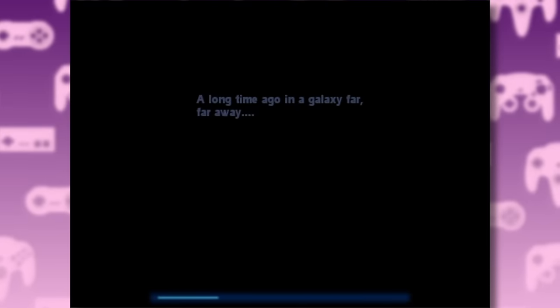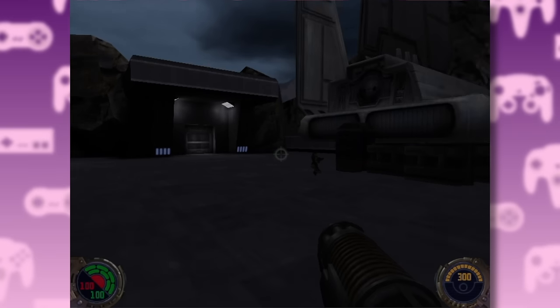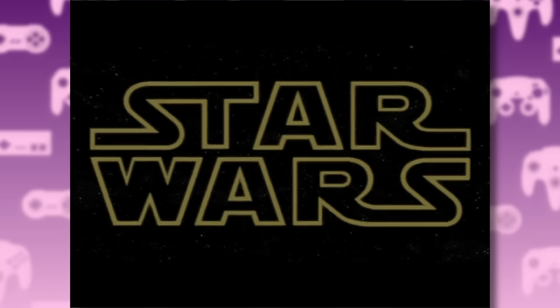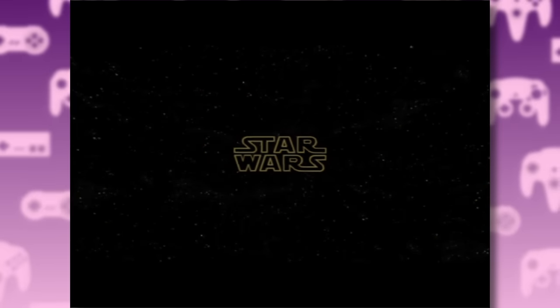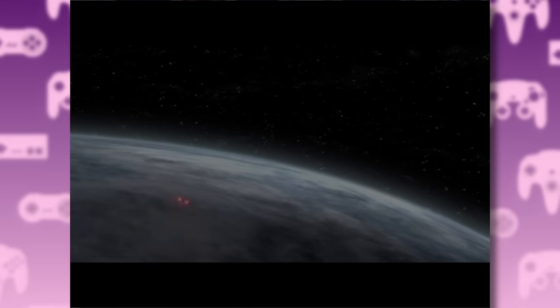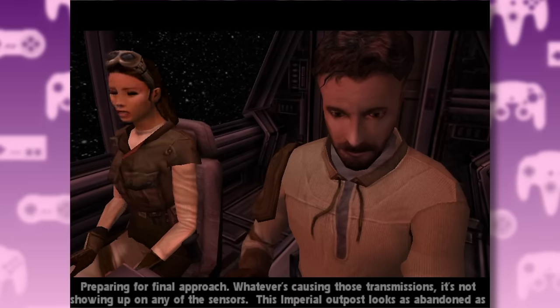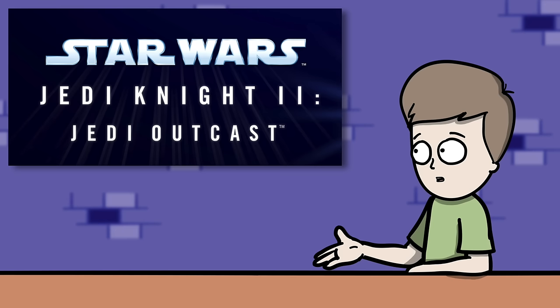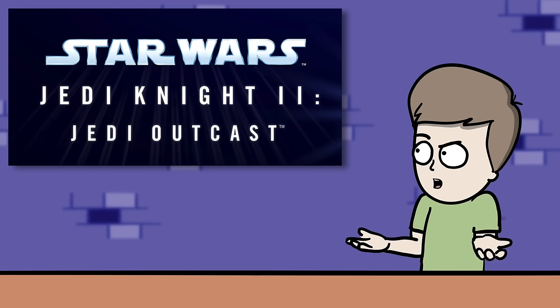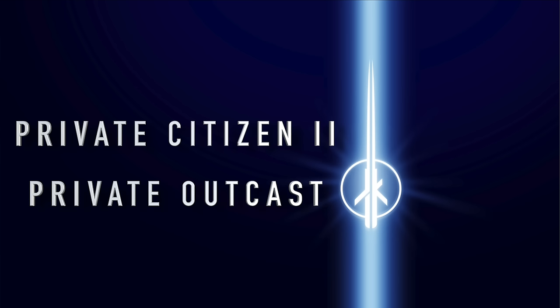And then I booted up the game and saw this. Hold on, what is this supposed to be? Where are the lightsabers? Why am I in first person view? Let's talk about the game's story. It starts with Kyle and his lady friend Jan going to investigate an old Imperial outpost. Oh yeah, and Kyle's not a Jedi anymore — he's given that up. So I guess having the Jedi title in the game twice was just a coincidence. Maybe the game should have just been called Private Citizen 2, Private Outcast.